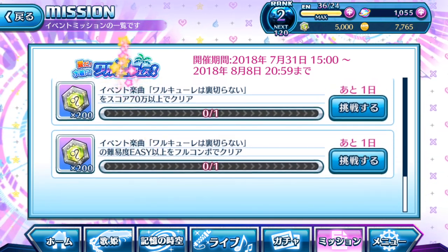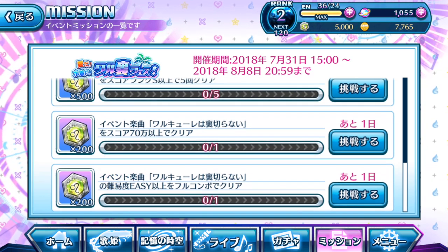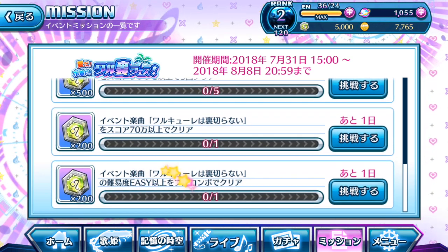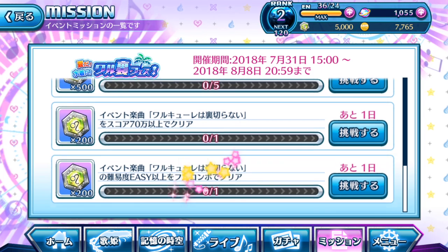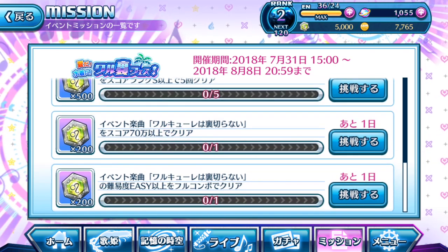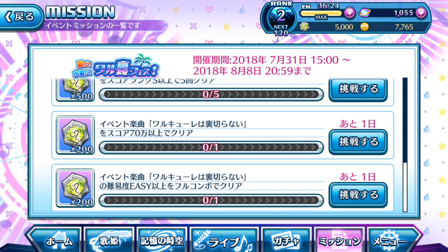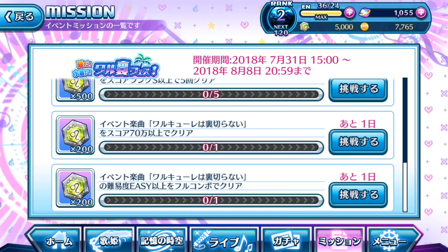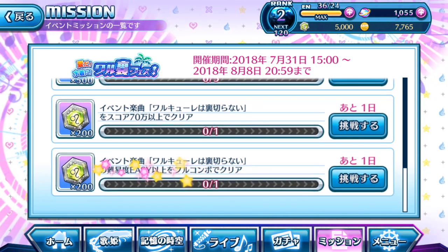You can play extreme or very hard — if you get a full combo, you clear the mission. If the mission says 'easy,' you don't have to start at easy and work up. You can jump straight to extreme if you're capable, full combo it, and it will unlock all previous difficulty versions instantly. This is the most convenient mission, while the rest are fairly grindy.